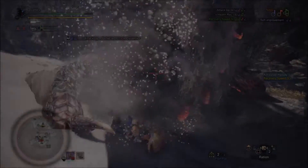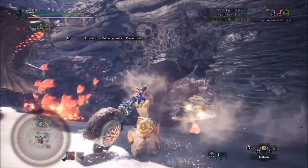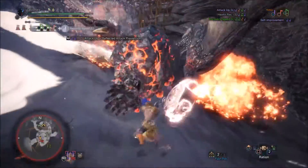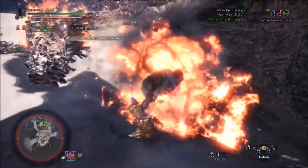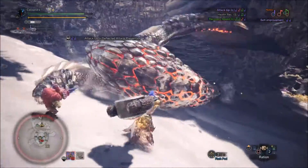The endgame of Monster Hunter World revolves around farming tempered monster investigations to get decorations or streamstones — we all know that. Unfortunately, the two event quests that enabled us to farm those tempered monster investigations have gone.